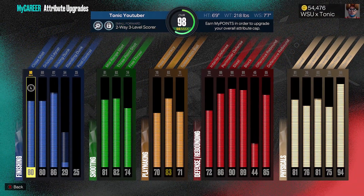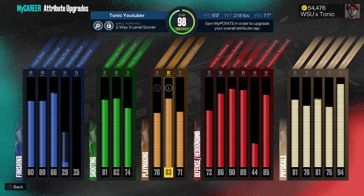Having a nice vertical rating goes a long way, as well as having a decent wingspan. I have max wingspan on a lot of my builds and some builds with shorter wingspan, and I will say the longer wingspan builds get way more chase down blocks compared to my other builds.